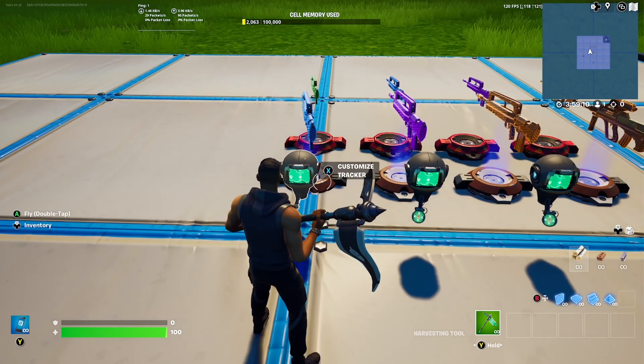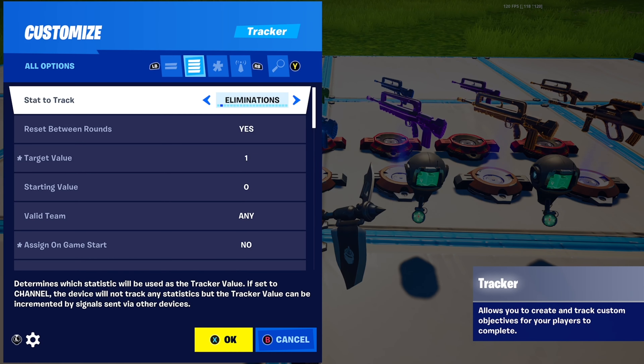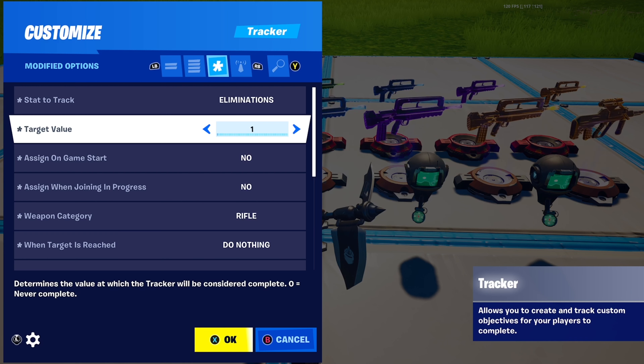Next, place down a tracker. For the settings: first off, there is no 'damage dealt' stat to track, which is unfortunate because that's how the actual overchrome weapons work in battle royale. But if you're watching this in the future and that setting exists, change it to that. For now I'm using eliminations as the stat to track.